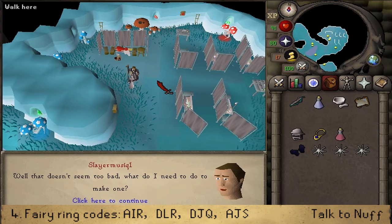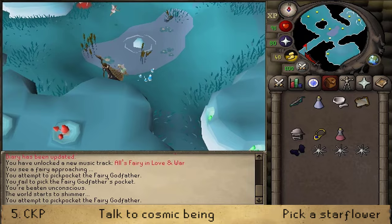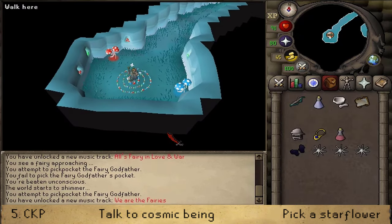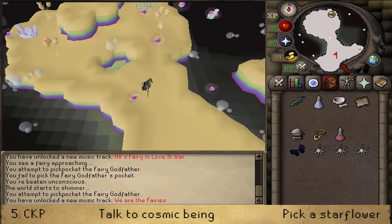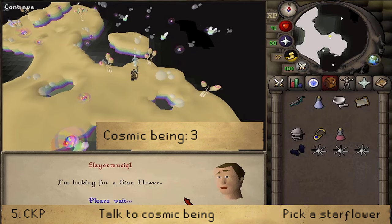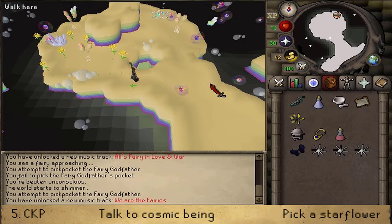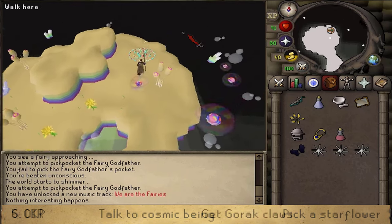The Fairy Queen's life essence is still poisoned and you'll need to make an Essence Potion to cure her. Use the Fairy Ring code C-K-P to go to the Cosmic Entity's plane. Go south and find the Cosmic Being on your minimap. Talk to it and select option 3 — that you're looking for a star flower. It will say flowers grow and die every few minutes around the plane. Run around and look for yellow flowers to pick; their location is random and they spawn in one location for a couple of minutes before dying and spawning elsewhere.